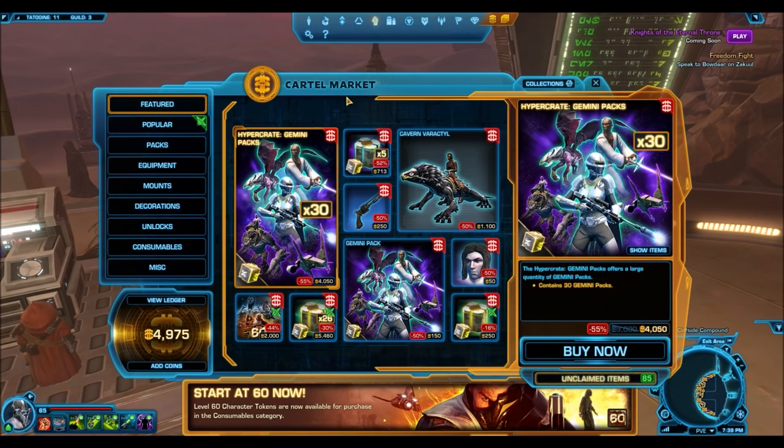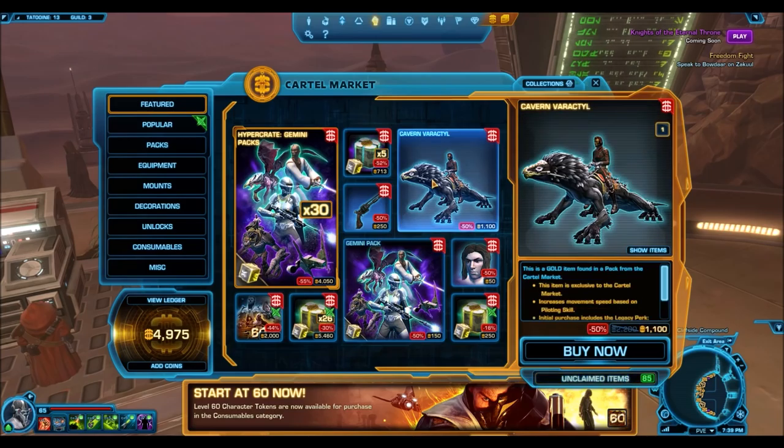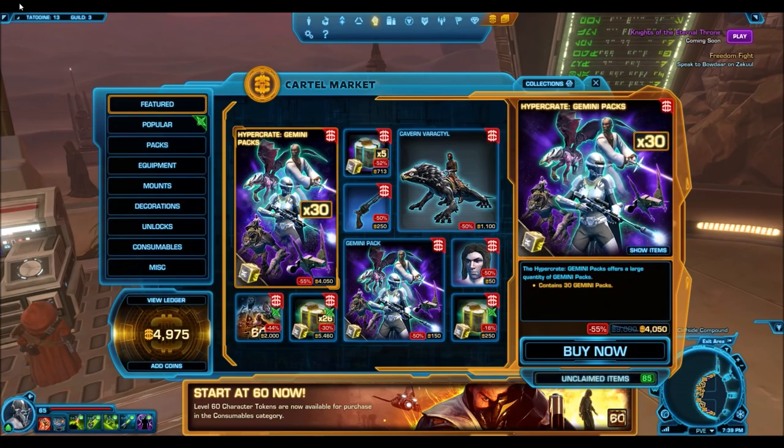The first thing that pops out right away is the Gemini packs are going on blowout sale. For those of you who might not know, blowout sales initially started happening with the alliance packs — they were basically put on 55% off. Those cartel packs initially cost 5,400 cartel coins, so when they went on blowout sale they only cost 2,700 cartel coins. That was a very awesome deal.